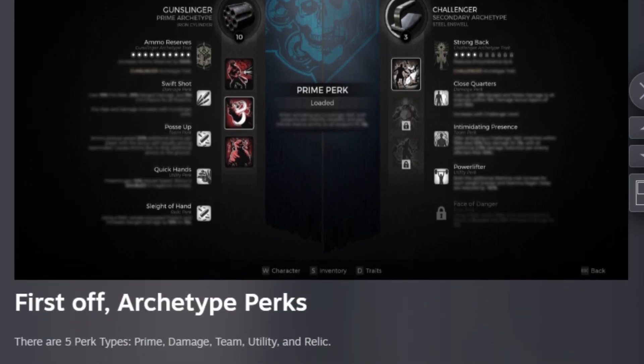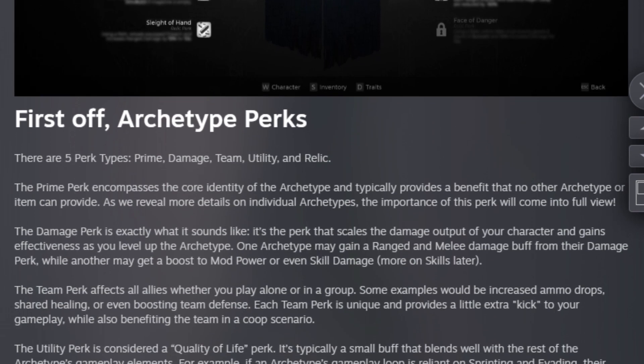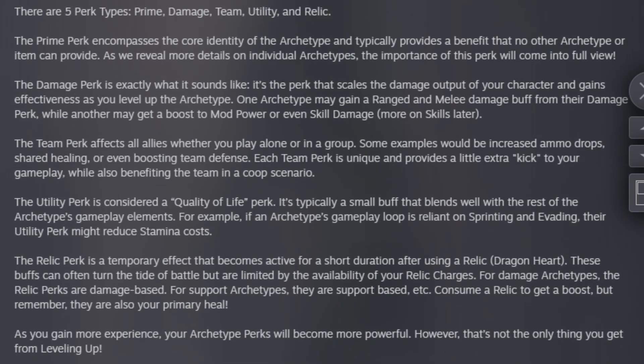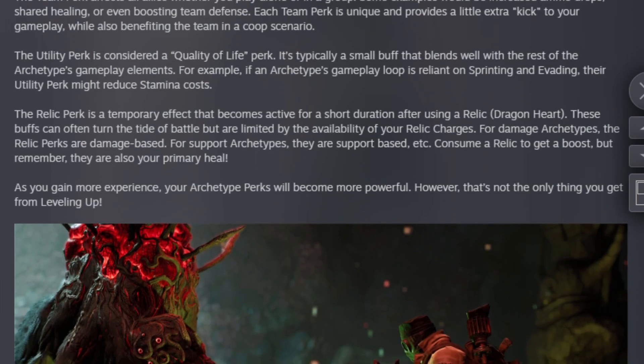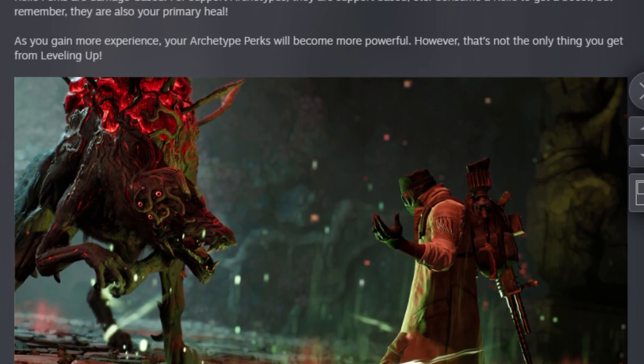While you'll still get a selection of archetypes at the start, your choice will have real weight to it. Archetypes now include skills and perks that are tied to them. Different archetypes will facilitate radically different playstyles and builds around them. Archetypes level up as you use them, and leveling up unlocks various aspects of the archetype, which I'll now go over.